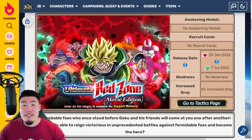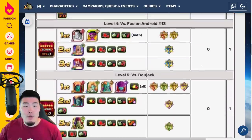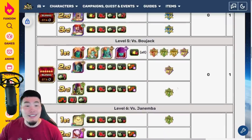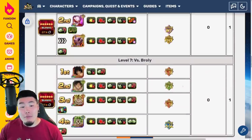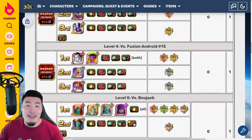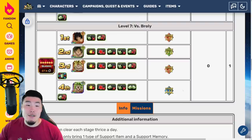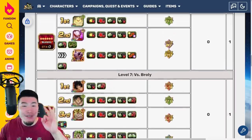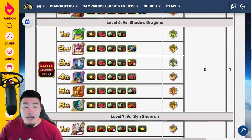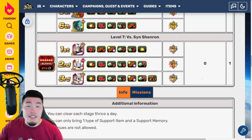We also have some new stages for Red Zone — 3 per side for Movie as well as GT. For the Movie side, we have Stages 5, 6, and 7 for Bojack, Janemba, and Broly. The Broly one is the one that has been giving people a lot of trouble on the JP side — it seems like the only one with 4 phases, which makes it extra hard since you can only bring 1 item. By the time you get to the 4th Broly, you're probably out of items and pretty low on health. For the GT side, we have Stage 5 vs. Super 17, Stage 6 vs. the Shadow Dragons which has 6 phases, and Stage 7 vs. Sin Shenron — a total of 6 new Red Zone stages.